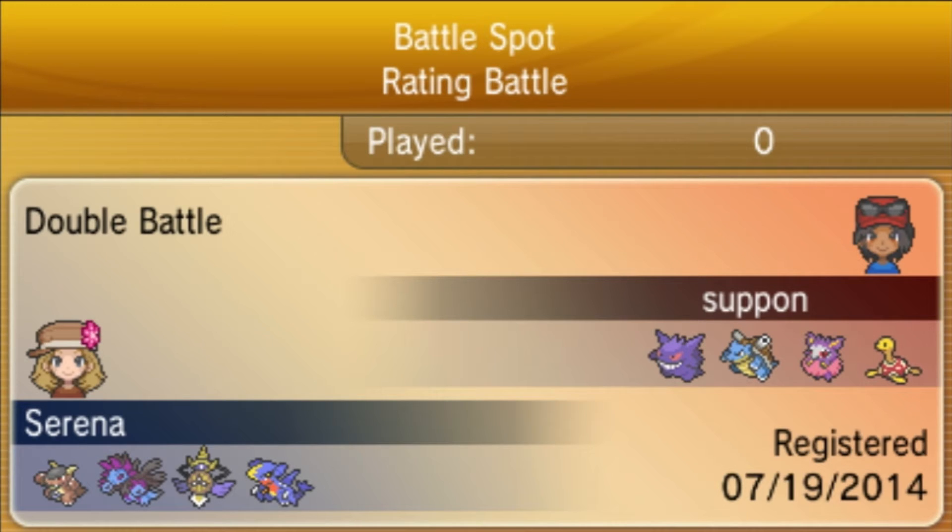My opponent is running a very interesting team: a Shuckle, an Eelektross, a Mega Blastoise, and a Gengar to round up their lineup. As for me, I'm running my own VGC team — Kangaskhan, Garchomp, Aegislash, and Hydreigon to round out my lineup.